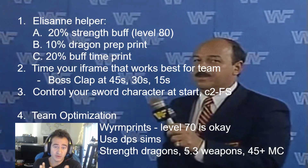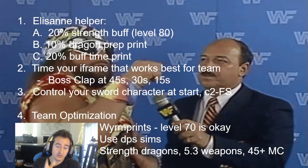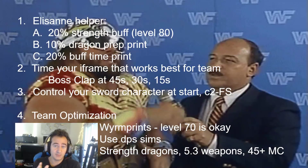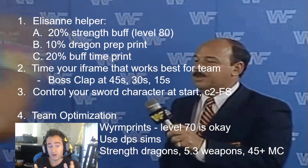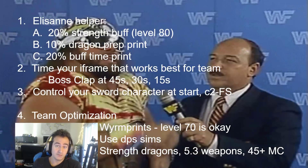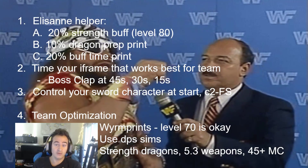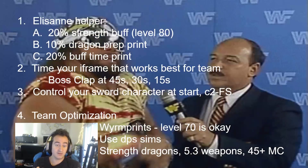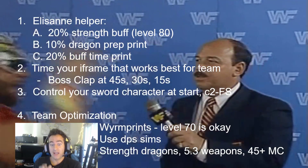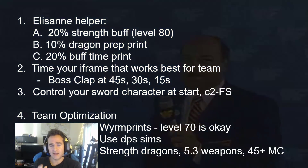It's also important to understand how iframes work on this boss. He does a clap attack at 45 seconds, 30 seconds, and 15 seconds — it gets altered a little bit depending on when you break it, but that's your core. You can iframe it by doing moves, but it only protects the character doing it. So if you time your character and do an attack, she won't take damage, but the rest of your AI will. However, a helper AI will absorb it for your whole team, so it's important to time that correctly.